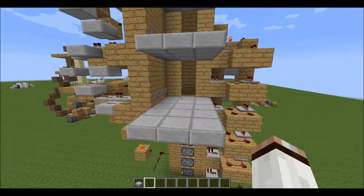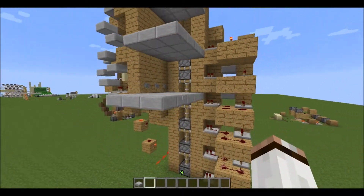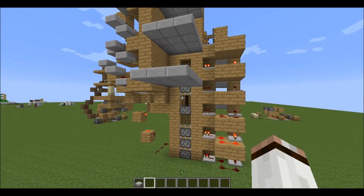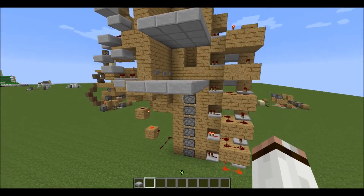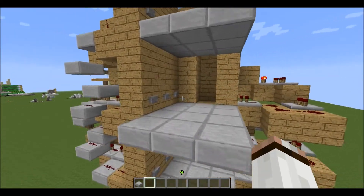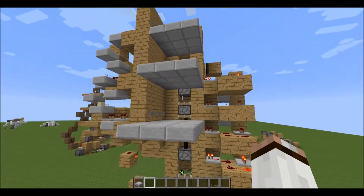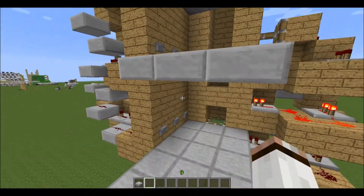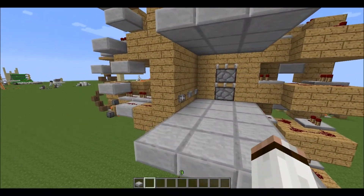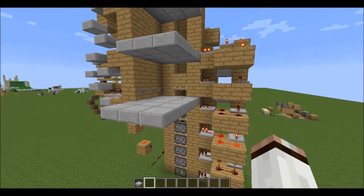This is the piston extender that powers it. Let's see if we can get a look. You can go to the middle, back up to the middle, and down from the middle, which is pretty strange.